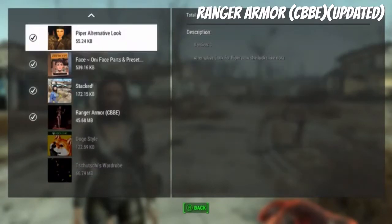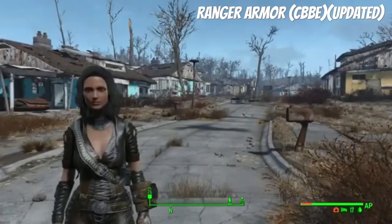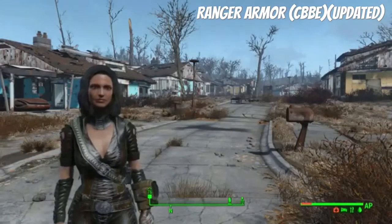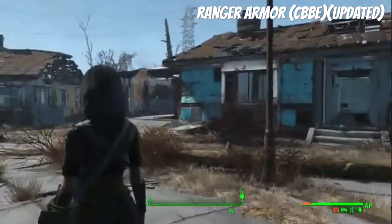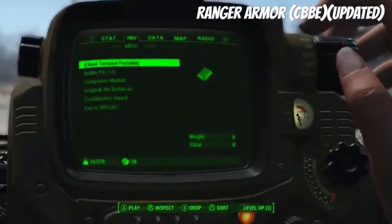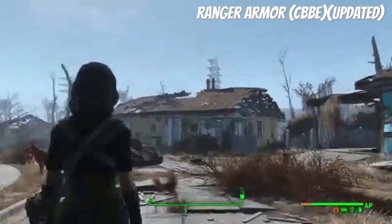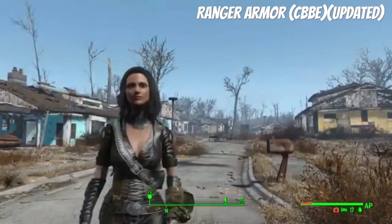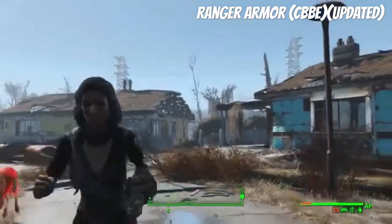Alright everyone, we're gonna look at an update for the Ranger Armor mod. People have been talking about a new and improved update for it. It's crafted in the utility — you just craft it there and you'll have the armor. It's pretty good armor: 39 defense with some shock resistance, among other features.